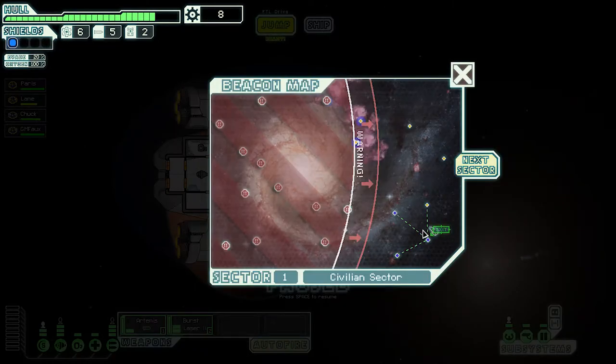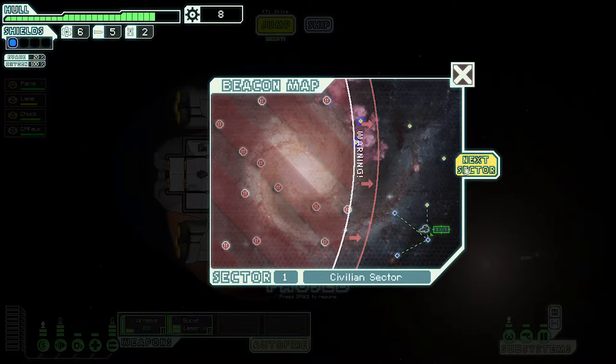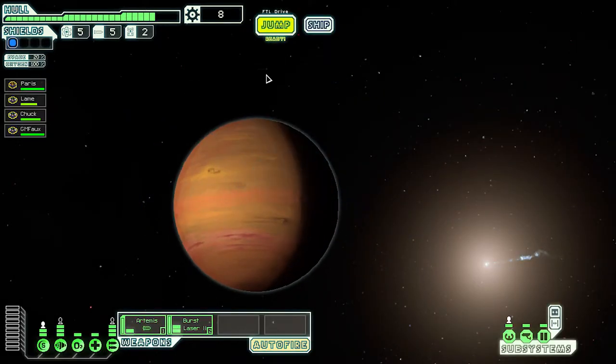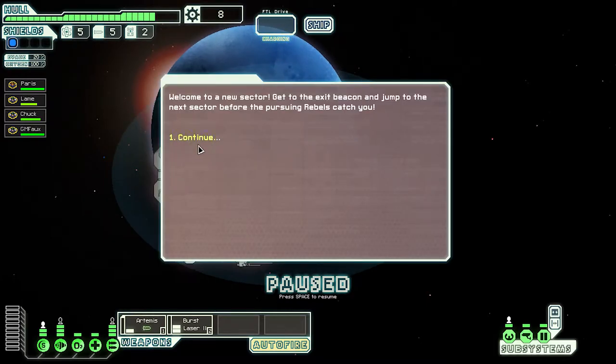Awesome, everything has all the power it needs. Let's get out of here to the next sector. Next sector is civilian and the one after is hostile. Let's go to this one — civilian. We picked up a crew member, GM Foe.